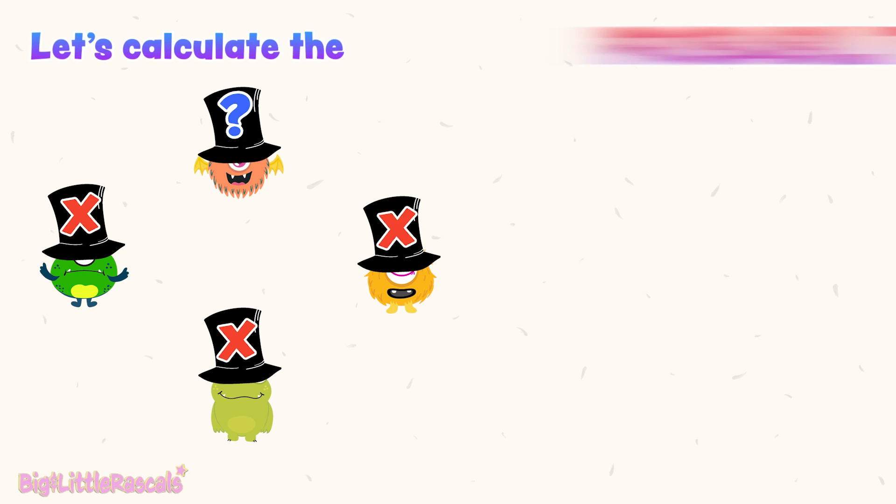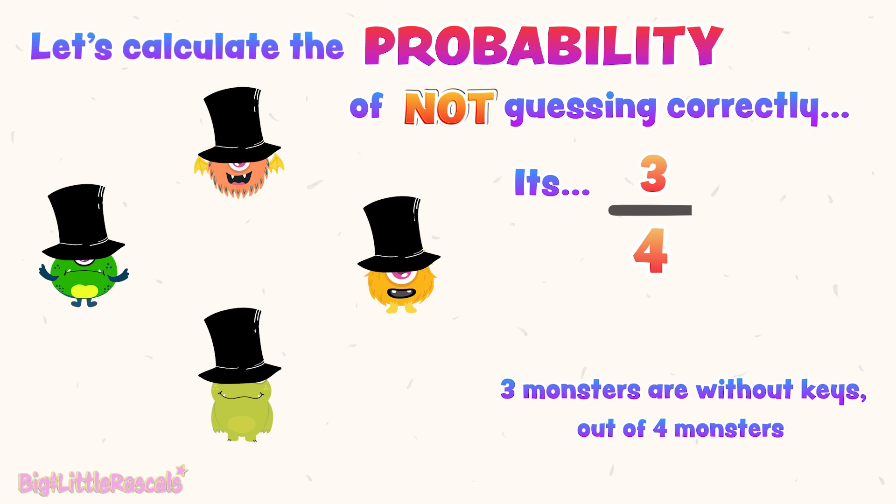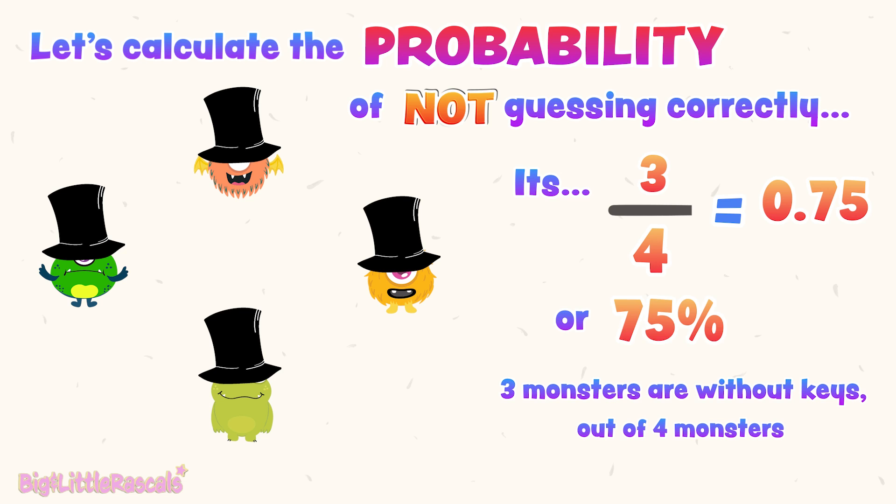Now let's calculate the chance of not guessing the right monster. It's 3 out of 4 — meaning 3 monsters are without the key out of 4 monsters. In decimal number, 3 out of 4, three quarters, is equal to 0.75 or 75%.